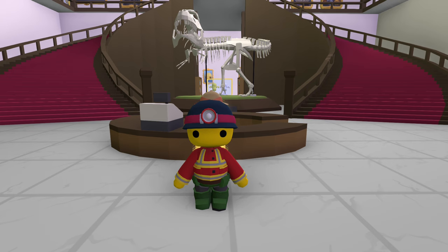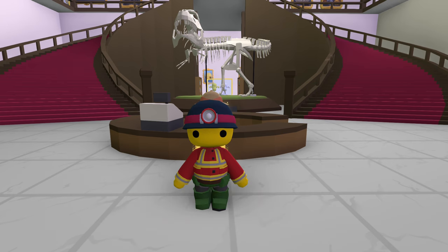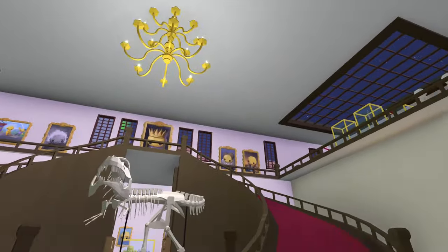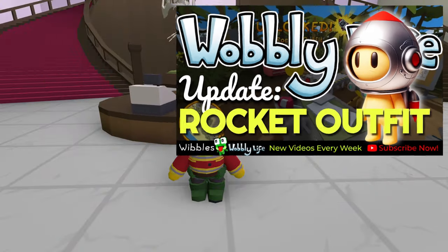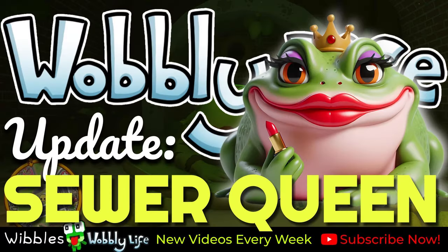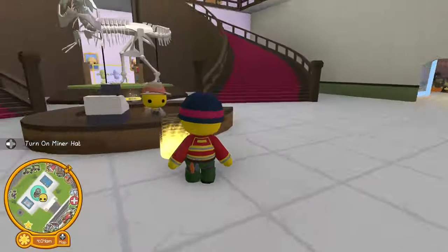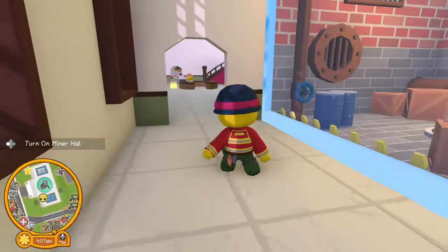Hello and welcome back to this episode of Wibble's Wobbly Life. Today I am playing in the new update and I have this outfit on ready to go for some exploration in the sewers. I did get a rocket outfit so please go and check out that video. I also picked some pipes in the sewers and encountered a certain sewer queen in the one before it. For this video I am in the museum because they added a new exhibit for the sewers.